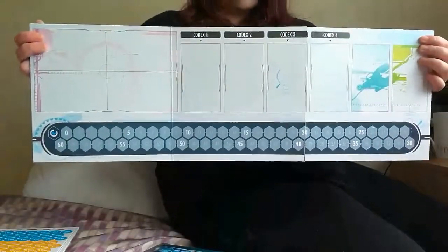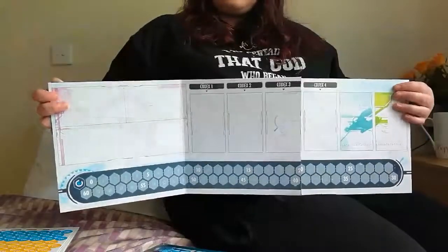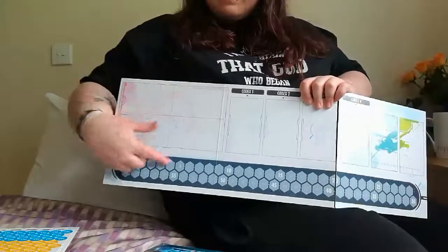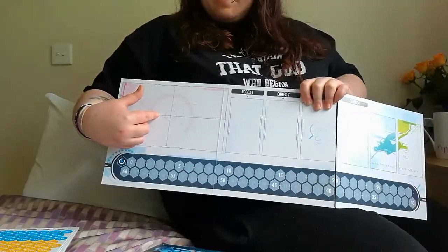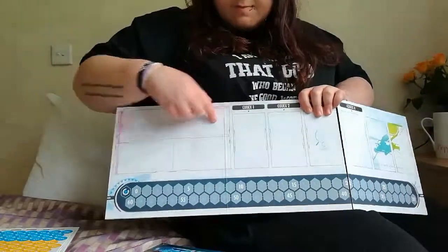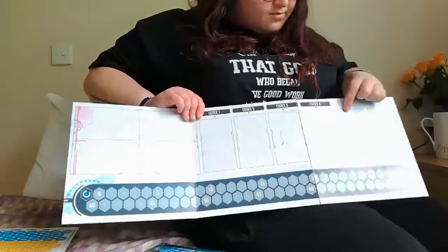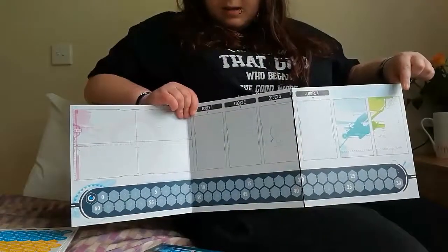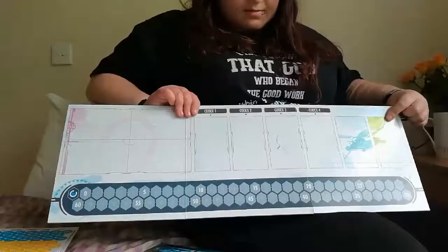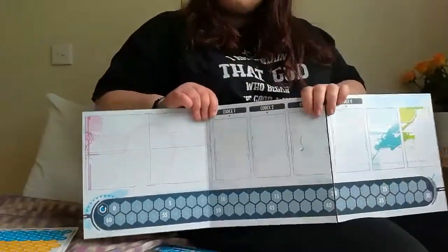So this is the top half of the game board. Right here, these four here, we have what are called plan cards, so this will be your story kind of telling cards. Here we have the mission successful and failed cards. The green one is the item cards and here are the codex cards, nice and simple.